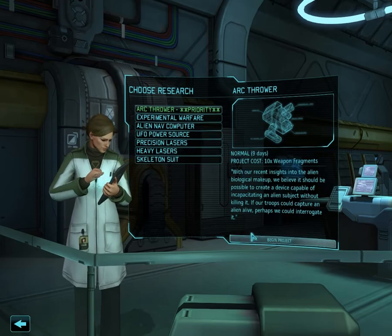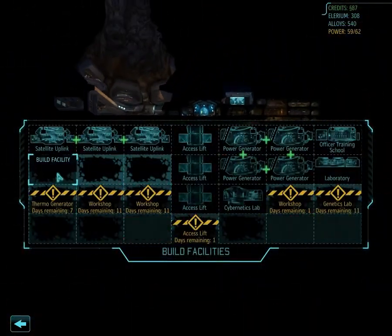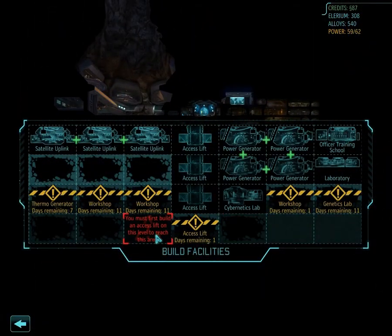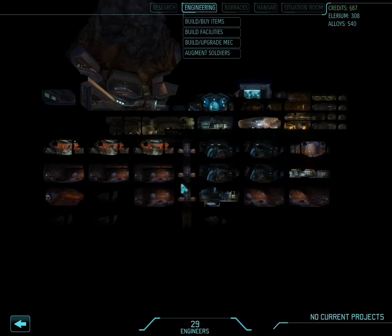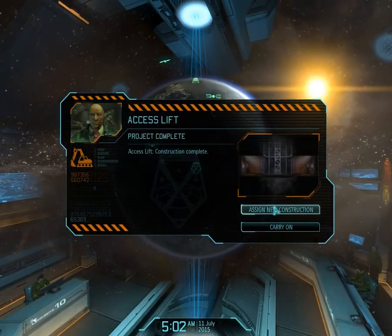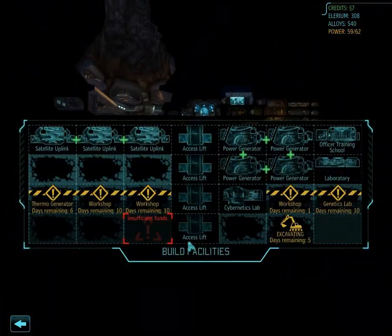I should look into the possibility of already starting the alien containment. It needs 5 power and 170 gold — money, sorry. Thermogenerators in 7 days, I'll construct the containment once that's finished. I'm not in any hurry — this is a marathon anyway. Being in a hurry is the wrong way to do this.